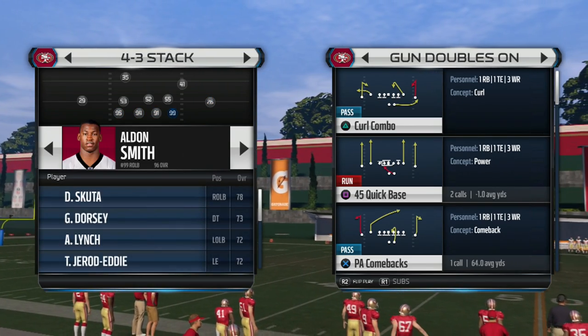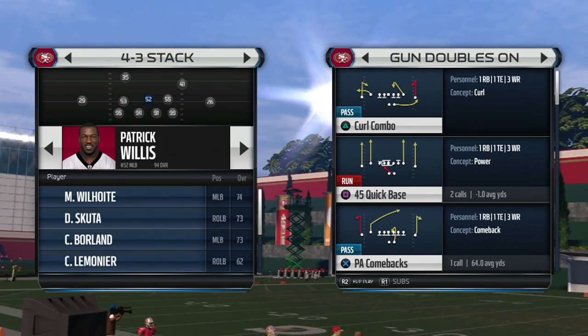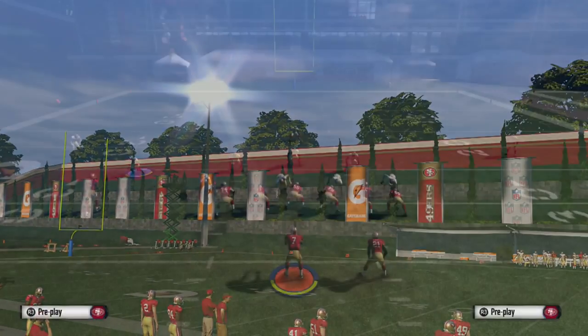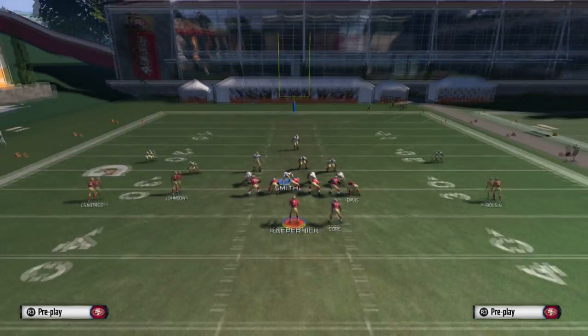We're going to go ahead and carry Dean. We're going to have Alden Smith right there next, then McDonald, and then Alden Smith on the right as a defensive end. Those guys actually have a lot of block shedding and a lot of acceleration — they're there for a reason, so make sure you set them up the same way I have them.